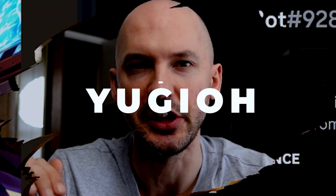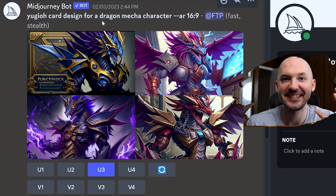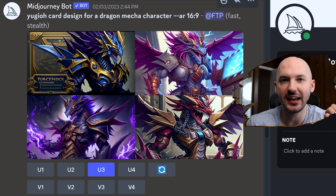Now on to tip number two. Here's something you can add to your prompt to completely change the character design. Some of you may know this, but the phrase you're going to use is 'Yu-Gi-Oh! card design' — that's what I recommend. Look how sick these are. You're going to get a crazy art style, and you're going to get an absolutely unreal character design.